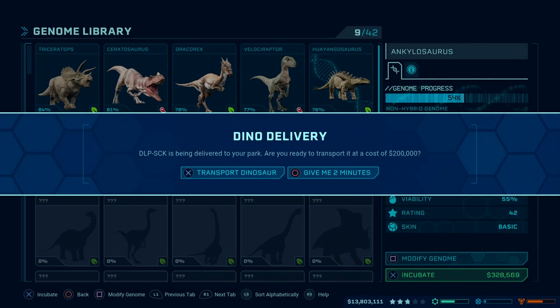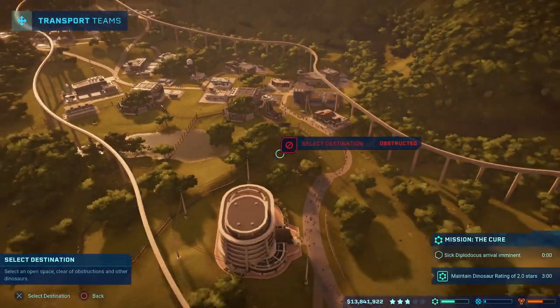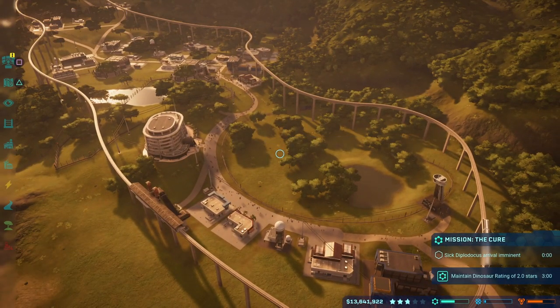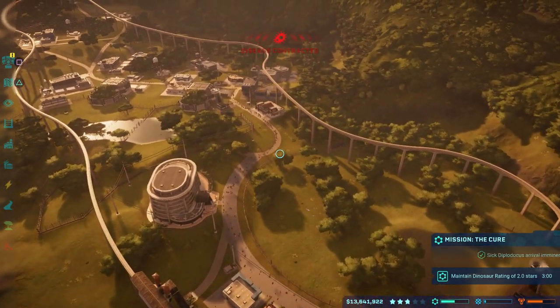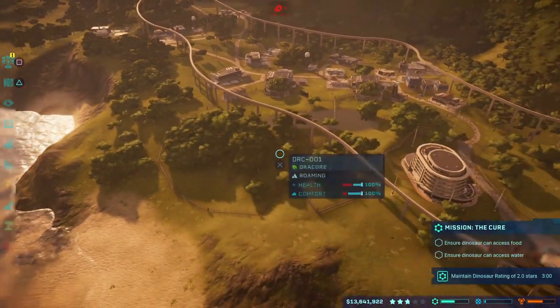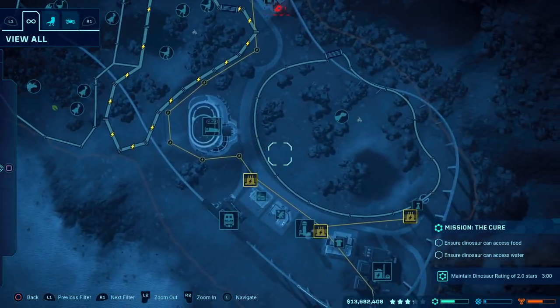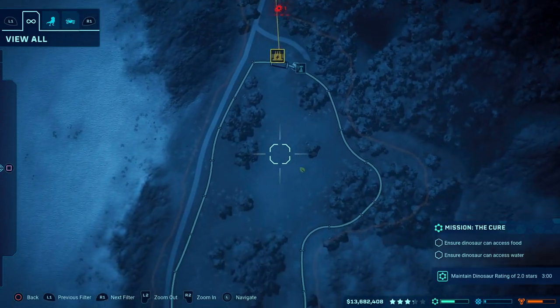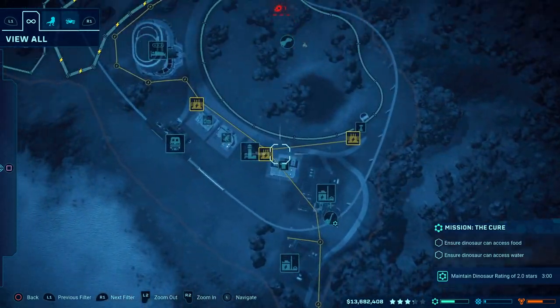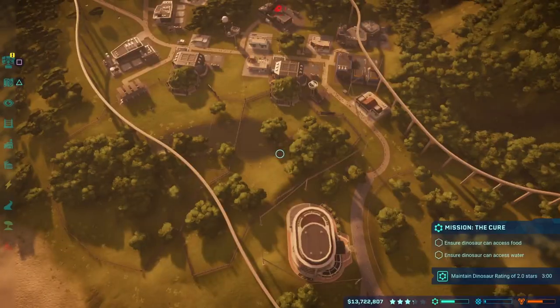Diplodocus sick is being delivered to your park. Are you ready to transport it? Yes, transport it in. We're going to put it over here in this facility, so it doesn't give the disease to any of the other animals. Apparently I've got another animal sick, unless it's just the Diplodocus coming in, which it looks like it might be. That's no big deal — we're ready to deal with that.